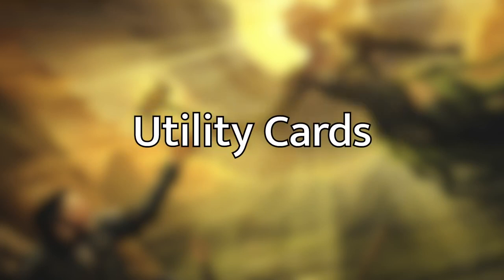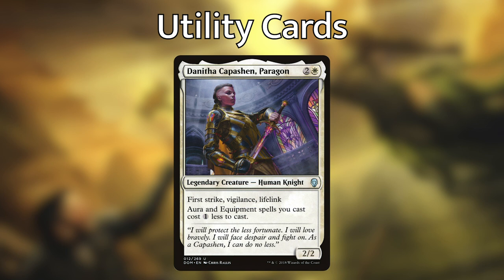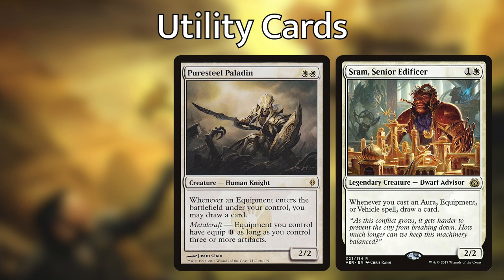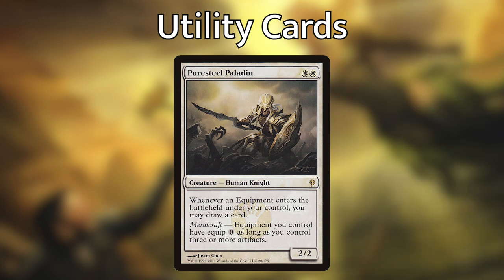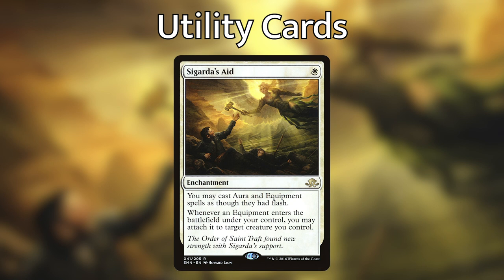Some important utility cards to enable our strategy are Danitha Capuchin, Pure Steel Paladin, and Sigarda's Aid. Danitha has first strike, vigilance, and lifelink, and aura and equipment spells you cast cost one less to cast. Pure Steel Paladin lets us draw a card any time we play an equipment — and she is also a knight with a Metalcraft ability that says equipment you control have equip zero as long as you control three or more artifacts. So with Pure Steel Paladin, we can start equipping our creatures for free long before we even get Sir Gwen onto the field. Sigarda's Aid lets us cast our equipments at instant speed, and whenever an equipment enters the battlefield under our control, we get to attach it to target creature we control — all at instant speed.